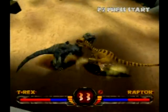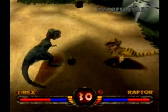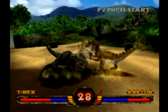Occasionally there will be something running around on the floor, like a person or a smaller dinosaur, that you could either eat or step on to get some health back.